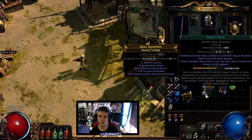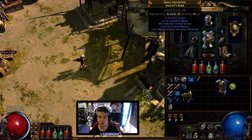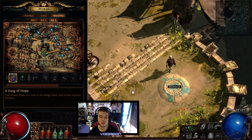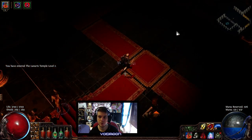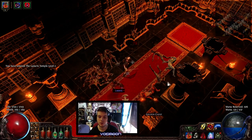You definitely have to have Remote Mine and you have to have Cast On Death. What you want to do is equip your snapshot chest 5-link and then equip your Raise Spectre. For demonstration purposes, I've already cleared up to a Burn Miscreation, and I'm just going to resurrect one right here.